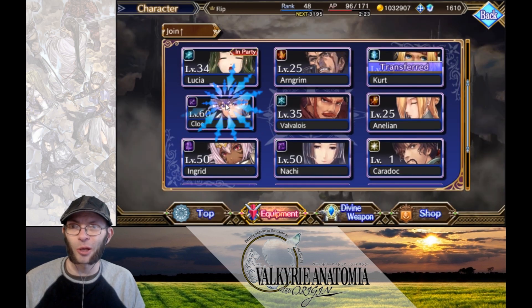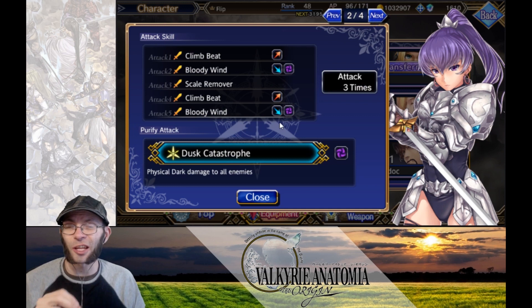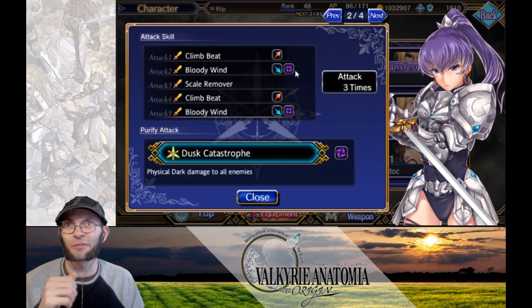And then we have Chloe, who's really the shining gem of this event. She has dark elemental attacks and she is immune to poison if you have her equipped with purple orbs. So she's going to be immune to poison — that's extremely helpful. And she does natural dark attacks, so even if you don't have a dark weapon, you can equip her with something like Shventlight and she's going to be dealing dark damage. Super helpful.